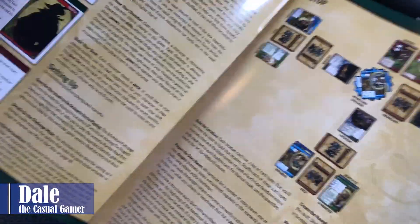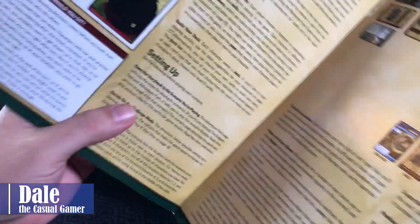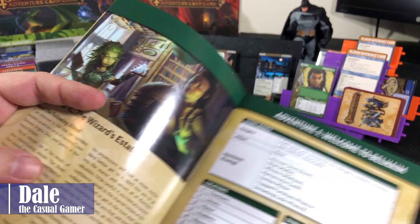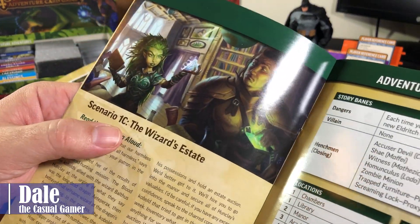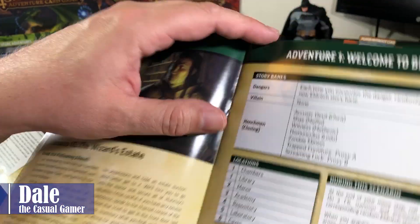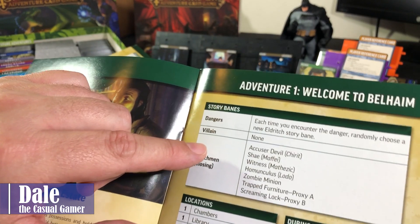Next on our list — we chose our character and built our deck. Then we open the storybook to the scenario we'll be playing. For this scenario, we are on 1C: The Wizard's Estate. It gives you some flavor text, your story banes, villain, and henchmen. So we'll go through that first.